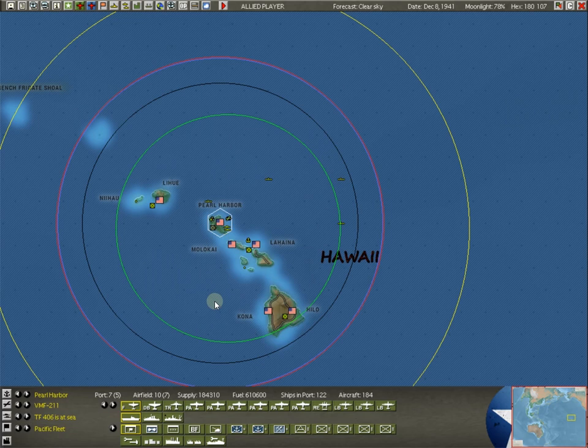You see the radial lines coming out from Pearl Harbor. We'll talk about those when we talk about ships and planes, but basically they show how far certain things can move. You also see these American flags — those are bases. The flags in this game represent bases.